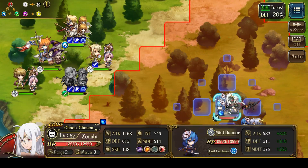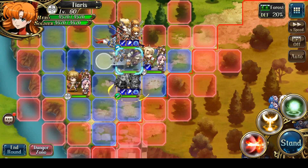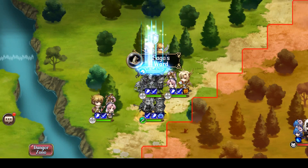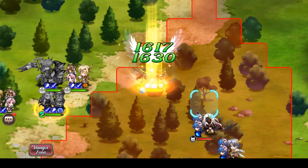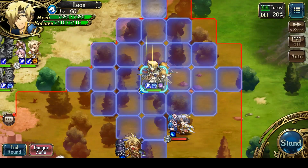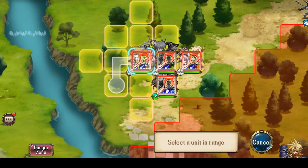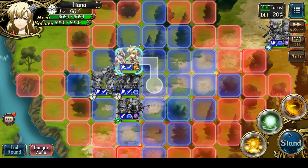Leon was lacking a tiny bit of damage from one-shotting Zerida, so that's why I brought Tiaris. Why don't I just have Tiaris miracle up on this first turn. And then Leon can charge forward and assault Zerida to kill her, and retreat. As for my last two characters, I'm just trying to keep them safe, so let's just regenerate Ultimuller and line up Liana here.